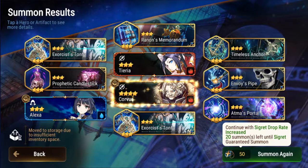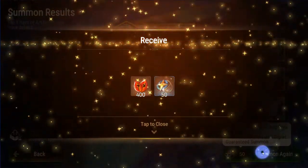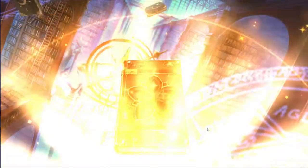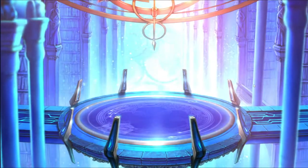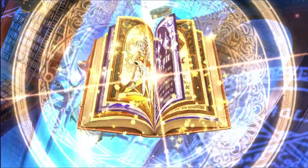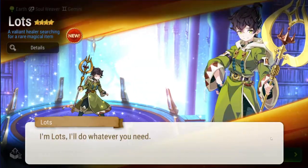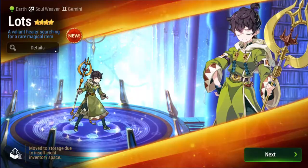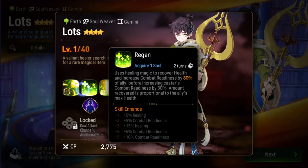Corvus — that's like my fourth one. More Prophetic Candlesticks. Are we going to hit pity? At this point we're probably going to hit pity. Okay, it's a four-star — Elf Fist. That's an old one too, not a good one. Lots just isn't great.